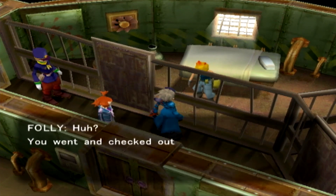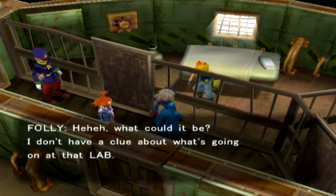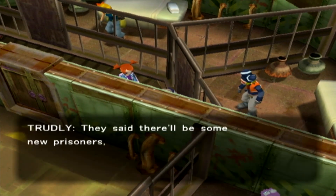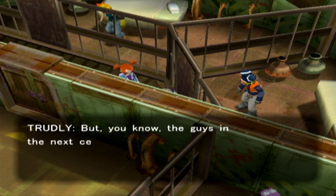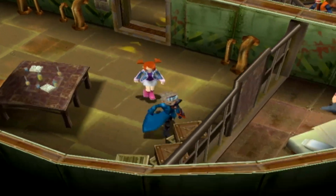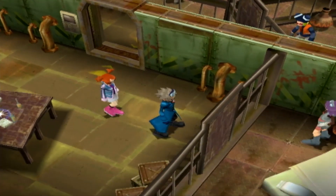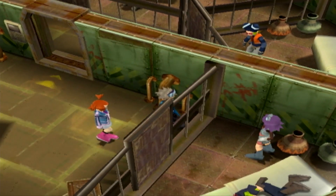So here we have Folly. You went and checked out of the lab? And here we have the other guy - Trudely. They said there'd be some new prisoners so they had to split Folly and Trudely up. But the guy's in a cell next door and his voices sound familiar. Let's go have a look - and they are Wreath and Firma. She just sort of appears - draw distance, that's very bad.